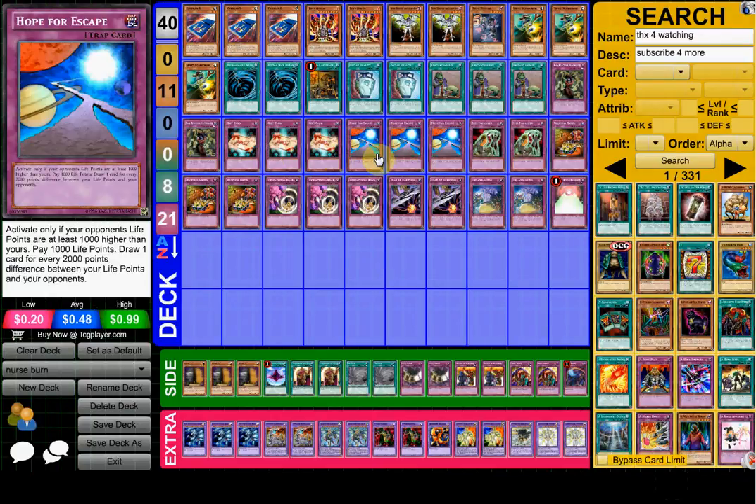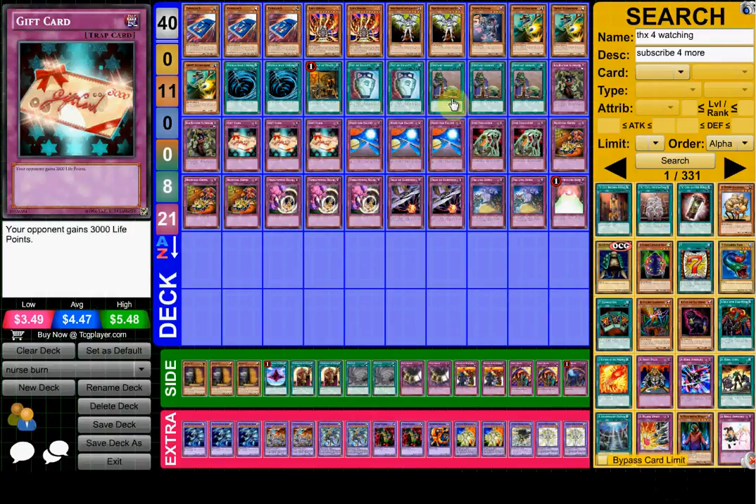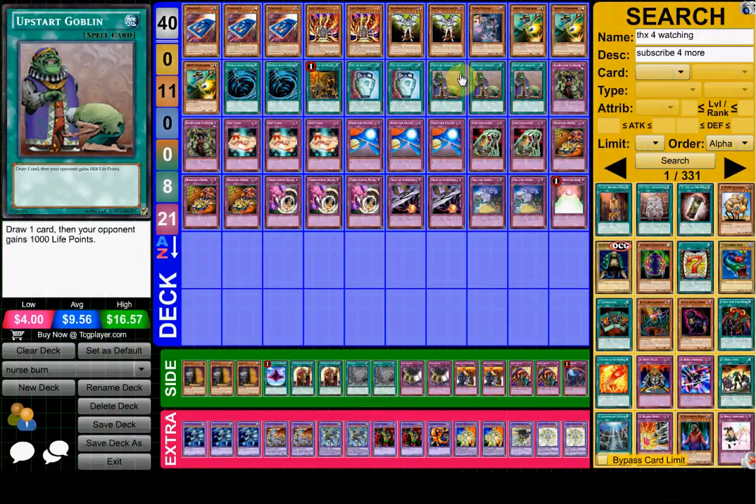You've got stuff like Hope for Escape. This card — I hate this card — if it goes off, it can just plus a bajillion. If you don't know what it does: if your opponent's life points are at least a thousand or higher than yours, you pay a thousand life points and draw one card for every 2,000 difference. So you can just randomly activate two Gift Cards to your opponent's 6,000 life points, take some attacks, then Hope for Escape and draw like seven or eight cards. Who cares if your opponent has all their life points — you're going to be drawing eight cards. That's just insane.